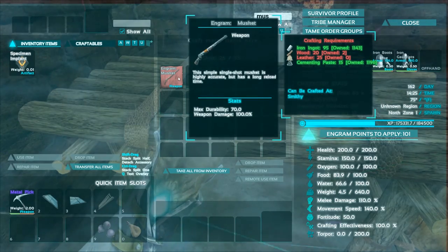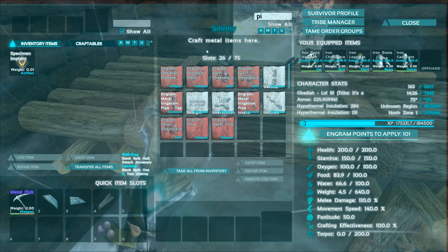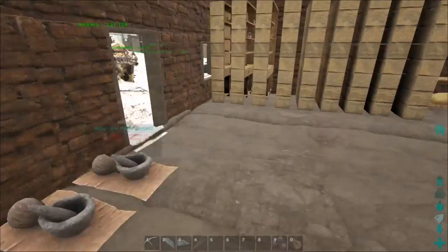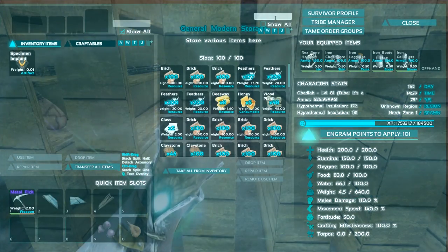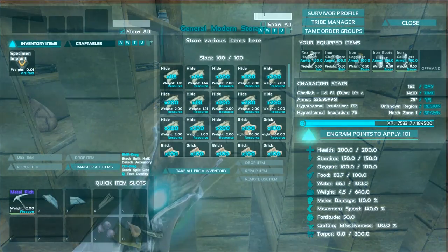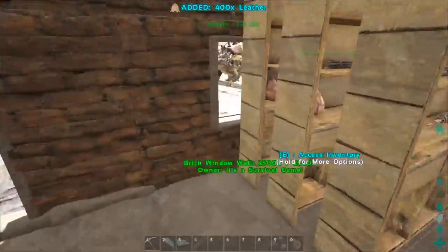For the musket and flintlock pistol we need wood and leather for both. We've been making leather in the tanning rack and I just threw it in one of these boxes. My boxes are so full right now that everything is kind of chaos — I don't know where everything is. I need to go through and reorganize. Let's grab a couple hundred leather.